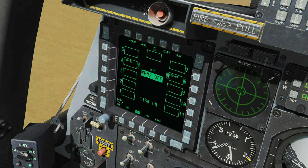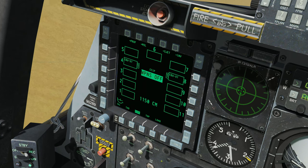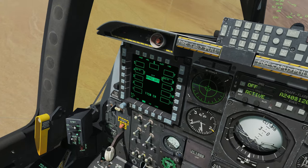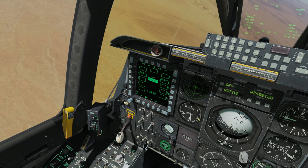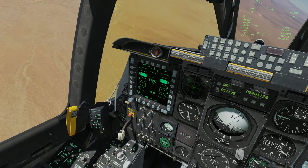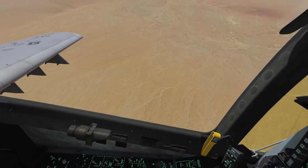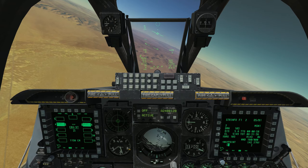Back to the main page. Master arm is already on and we don't have a TGP today. We make the HUD the sensor of interest with Cooley up, then use DMS left and right to select the weapons — now the weapons are highlighted. Let's look ahead — I have a cluster of vehicles set up in the distance that we're going to drop these on.